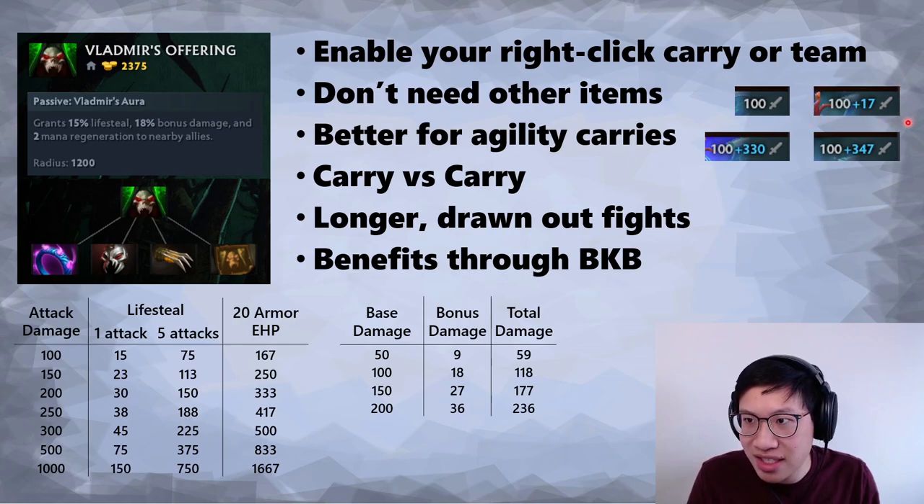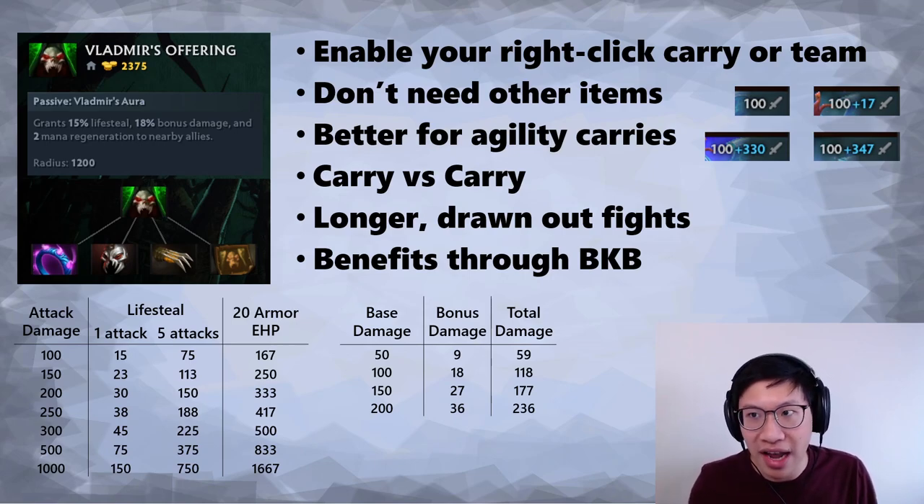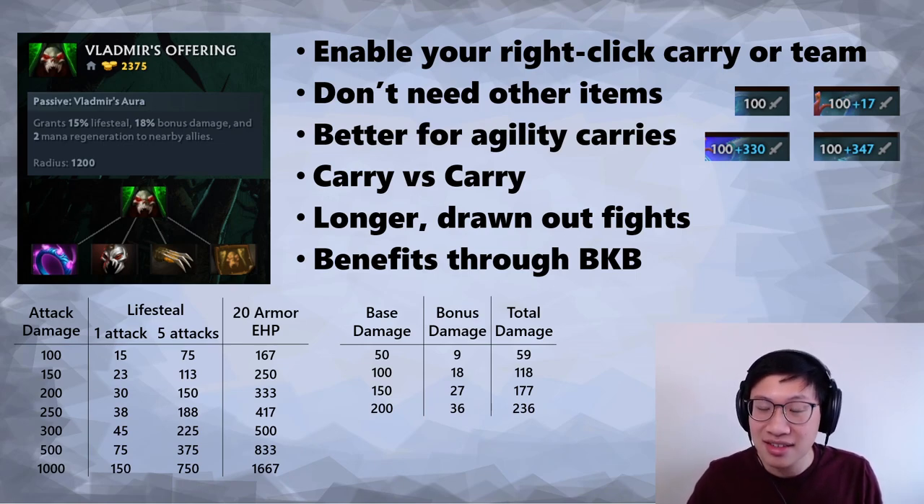The bonus damage only affects base damage — that white number. So when you have 100 damage you get plus 17. Even if you have something like a Divine Rapier giving you tons of bonus damage, when you pick up Vlads you still only see that 17 bonus damage, because it's only calculating off base damage. Base damage comes from your base damage value or from your primary attribute.